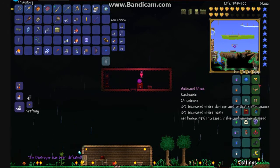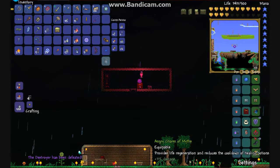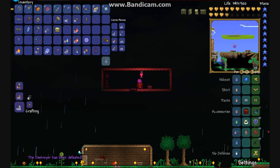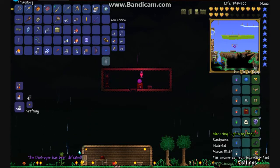I'll show you what I have. I have full Hallowed Armor. I've got a Warding Obsidian Shield, which gives me plus four defense on top of the two it already gives me. I've got Angry Traum of Mist, which allows me to provide regeneration quicker and plus three damage. And I've got plus four critical strike on my Tiger Climbing Gear, and plus four damage on my Lightning Boots.